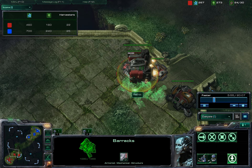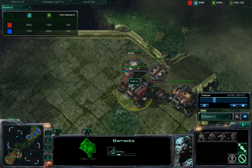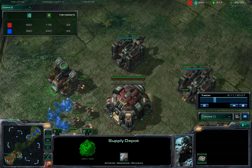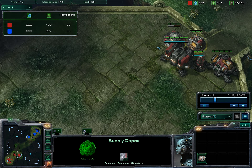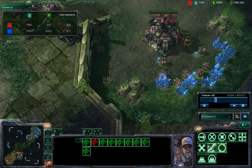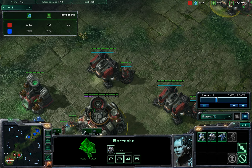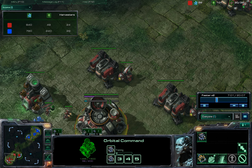I'm throwing tech labs on these new barracks and I'll still have a solid wall once I close that. More or less at this point I'm just trying to get my army count up, not supply-cap myself, and get my SCV count up. You definitely don't want to get supply-capped at this point in the game. It's too important to get early armor upgrades in case of a stalker rush.